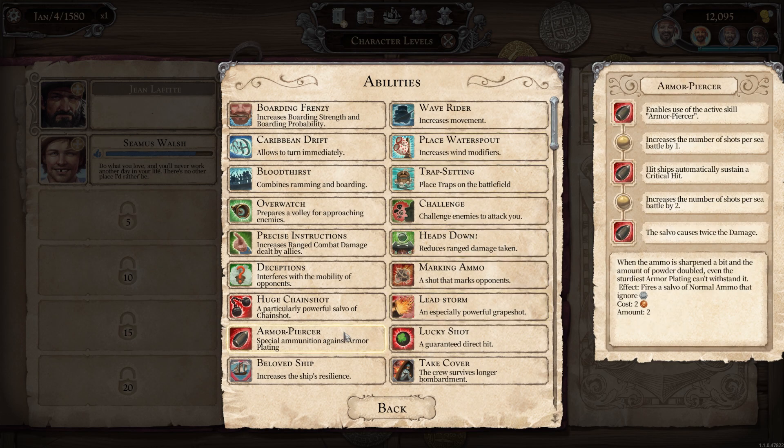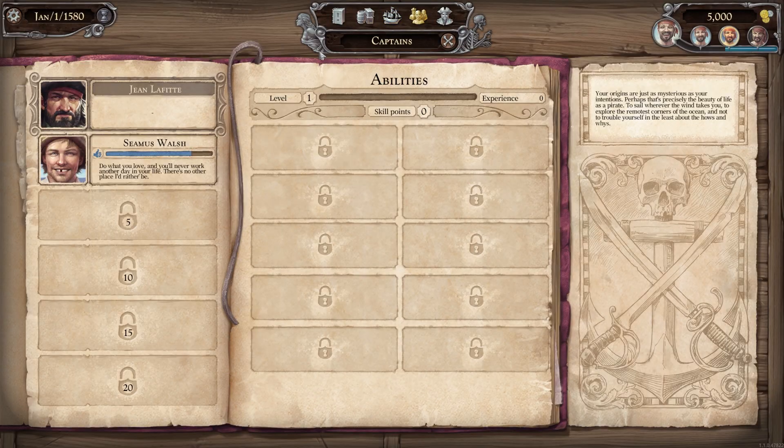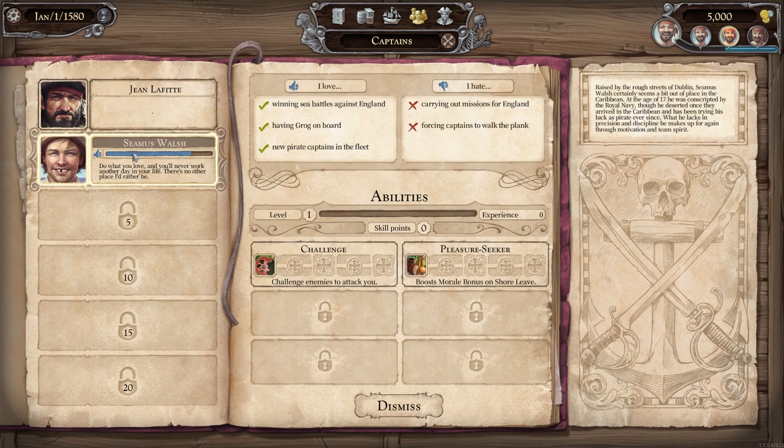The situation is a bit different for your additional captains. They don't have the amount of skill slots that are freely assignable just like yours. By leveling up, their abilities are unlocked, but they are fixed.